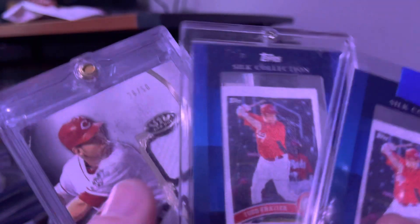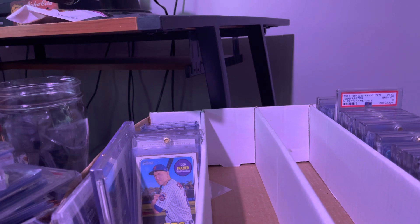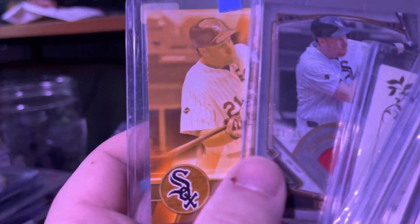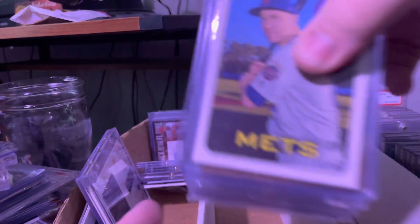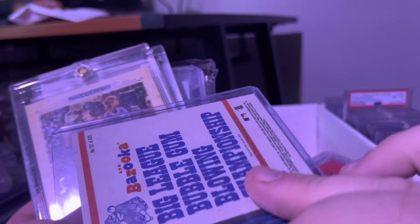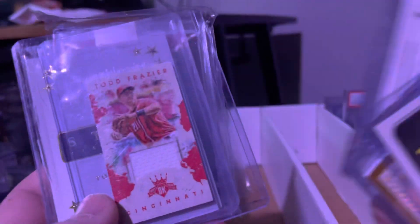Another silk — two of the same silk of his rookie. Crazy. Triple relic. Single relic. Another Gypsy Queen relic. All-Star relic — got two of these. This is actually a two-color patch to 50. This is the magenta back — pretty good, it's a 5. This is the bazooka back, missing nameplate. Patch. Relic. Pink.